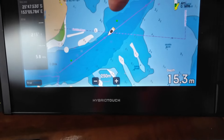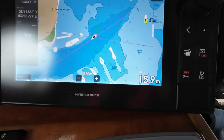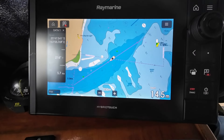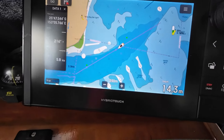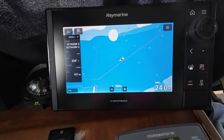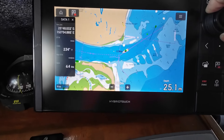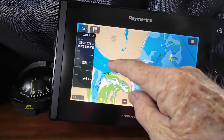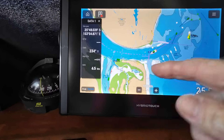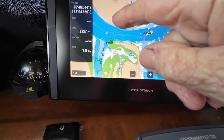We've just come past waypoint number three — that's a starboard lateral — and we're picking up the leads into Inskip Point. Pretty soon we'll be in calm water inside Fraser Island, and that'll be great. Just going around the last waypoint, and we're inside the Great Sandy Strait. Fraser Island is here, the mainland is there, and we're coming through.